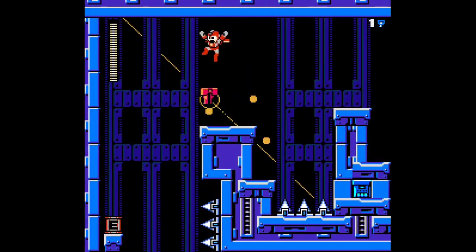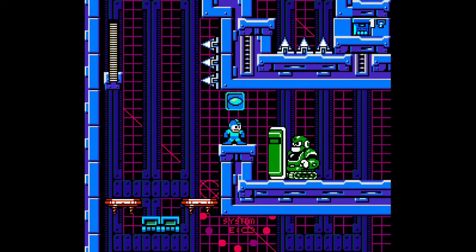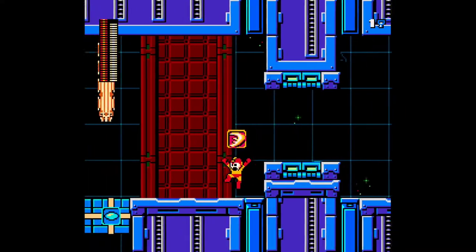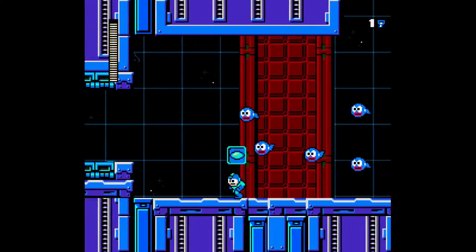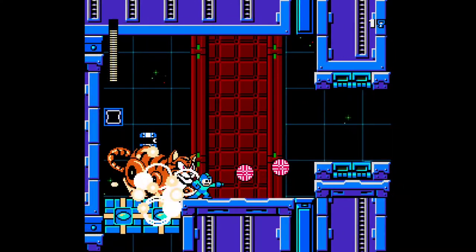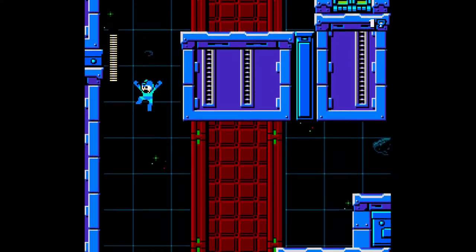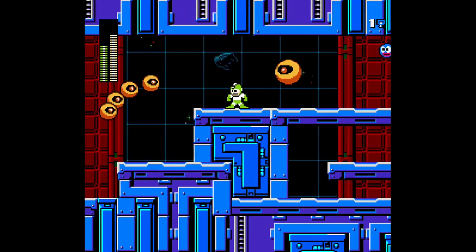Here we have the red key. Now we're back at the beginning of the room again. I'm just gonna have to do these and try to move on. It was past here that we got to the Woodman fight, right? It's time for the Toadman here. Taking out all these small guys.